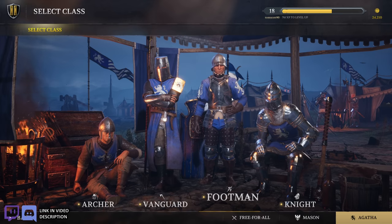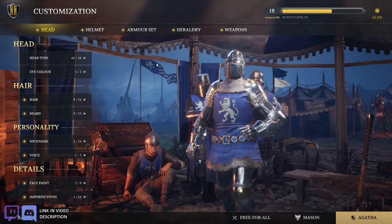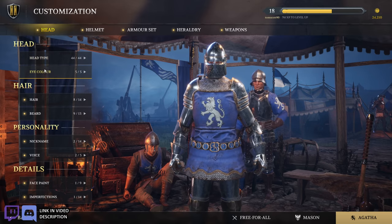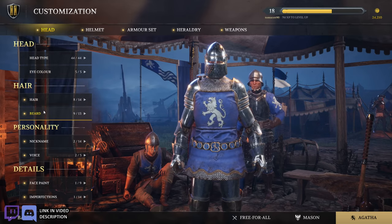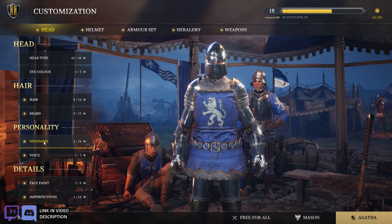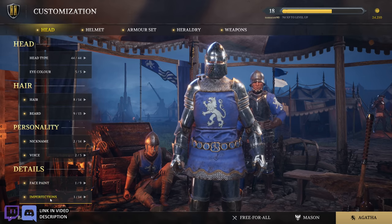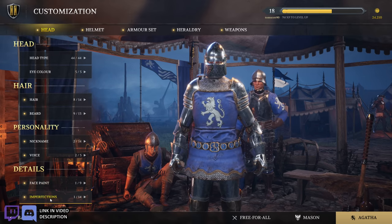Let's just start with the Knight. Wow, look at this. We've got head type, head color, hair, beard — I like that — nickname, voice, face paint, and imperfections. So I guess that's like scars and stuff, maybe?